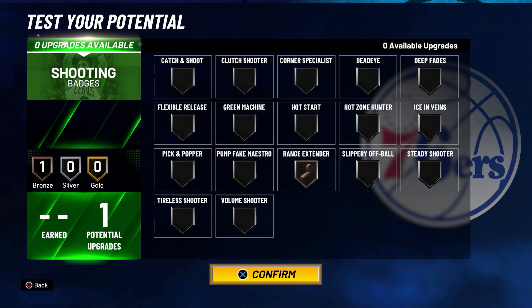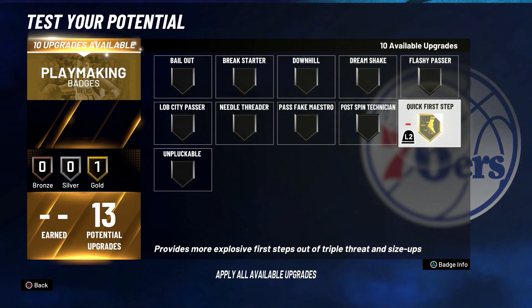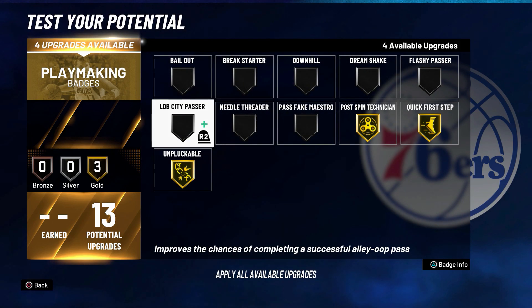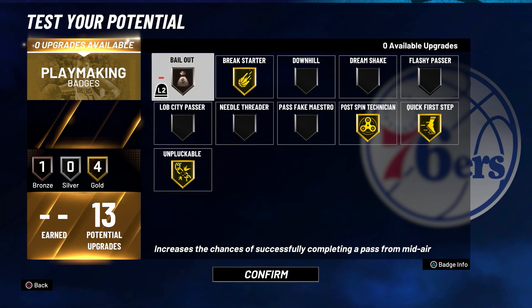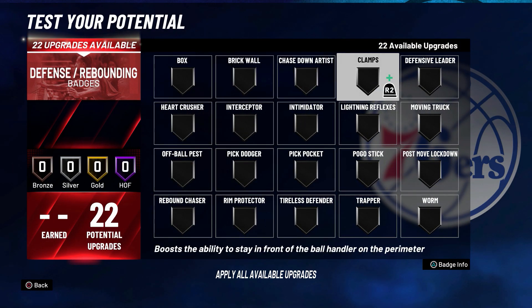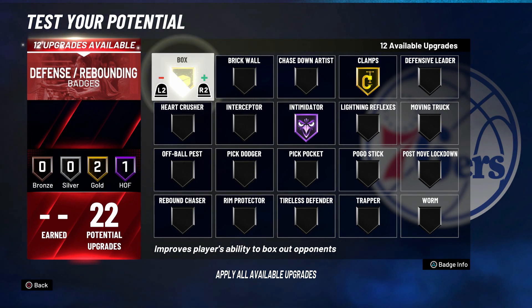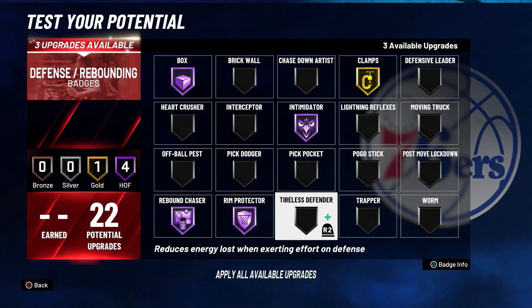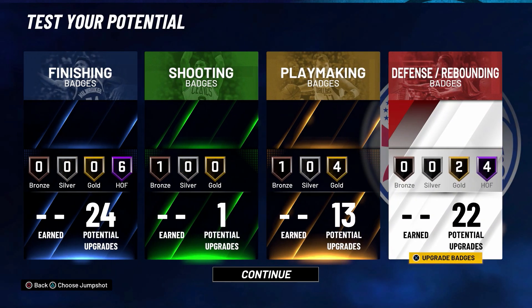Moving on to shooting — we only have one badge upgrade, so we're just going to put that on range extender. For playmaking: put quick first step on Gold, post spin technician on Gold, unplugable on Gold, break starter on Gold, and bailout on Bronze. For the defense and rebounding category: put clamps on Gold, intimidator on Hall of Fame, box on Hall of Fame, rebound chaser on Hall of Fame, rim protector on Hall of Fame, and worm on Gold.